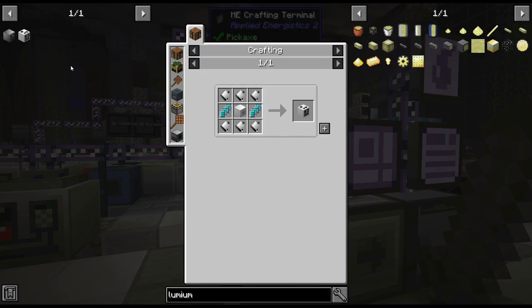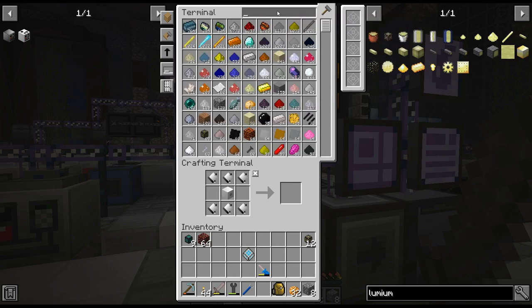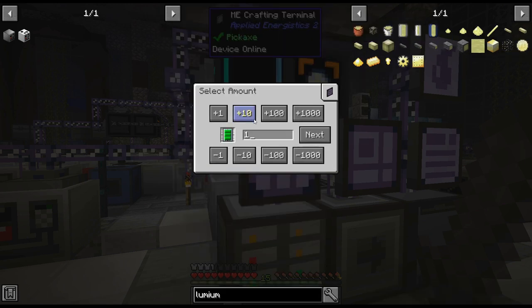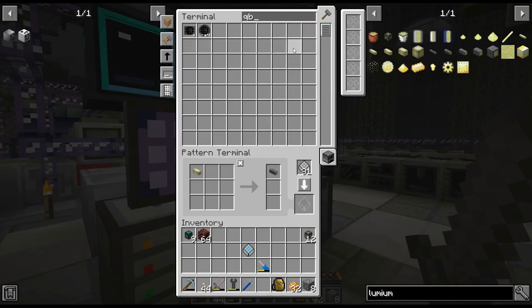We'll get this going. It's those — that is kind of rough. Wait, no. We just got quantum. That's right! So I need two of those. Oh, I don't have a recipe for that.